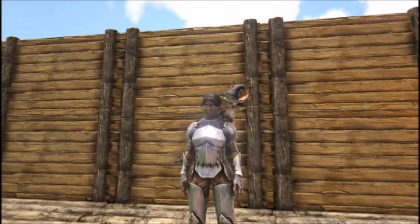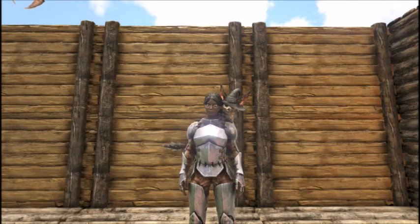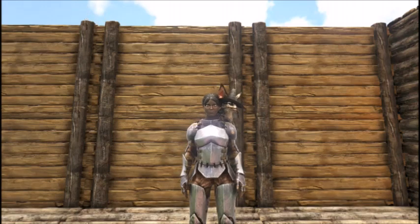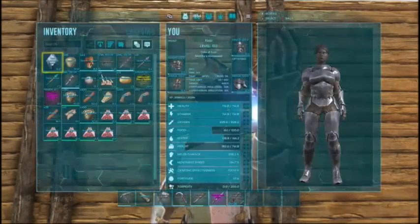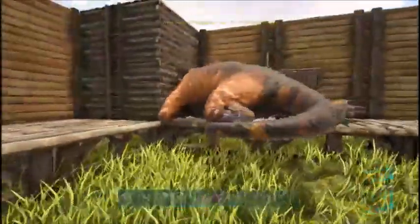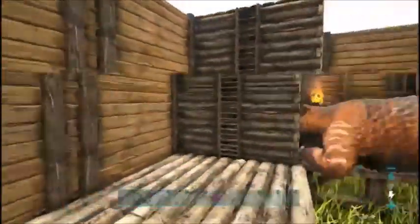Our next two targets are going to be a Megatherium — which is the big giant sloth bears — and then George has told me that he is quite alone. He feels lonely in the bar by himself over at our home base, so we're going to be getting him a girlfriend. I have some bug repellent too, and I have some spiders that I have also penned in a hole next to the wyvern cavern that's over that way.